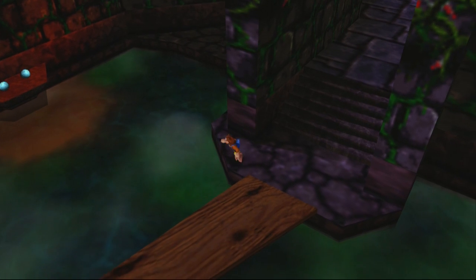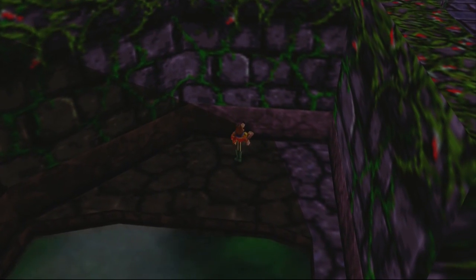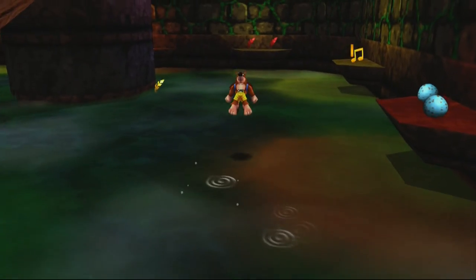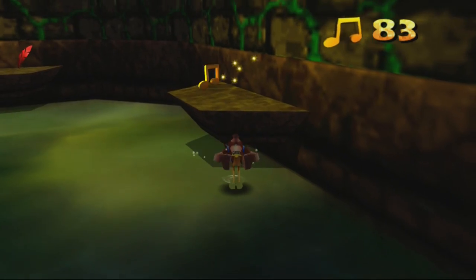There's actually a lot of stuff we can get here. All we have to do is double jump over here. There's a wooden boot — sweet, that makes things a lot easier. Because if you go in here, I think the piranhas are here again. And once again I almost got stuck there.